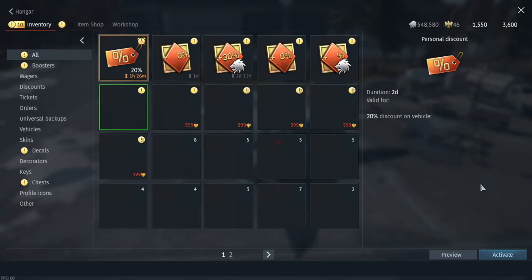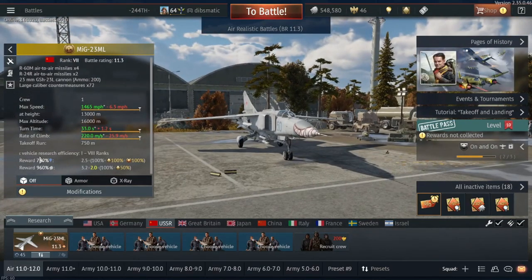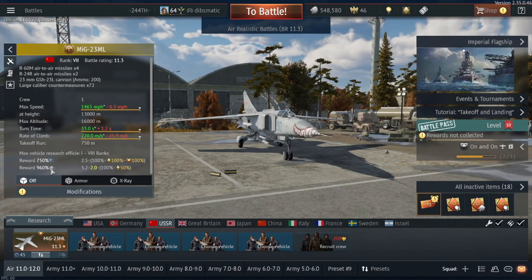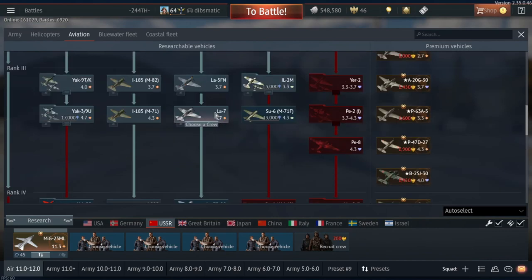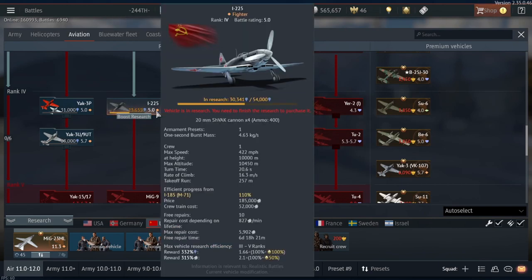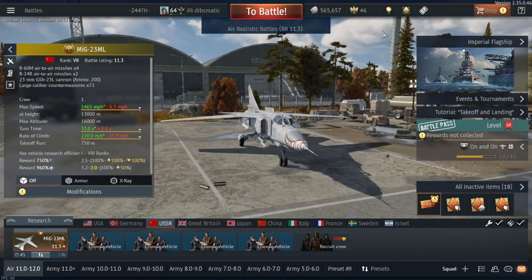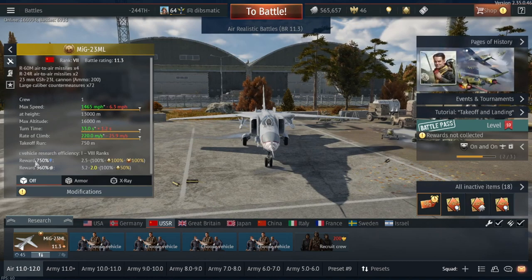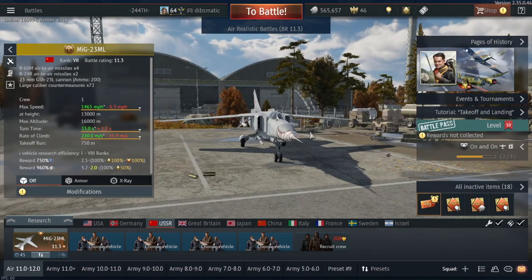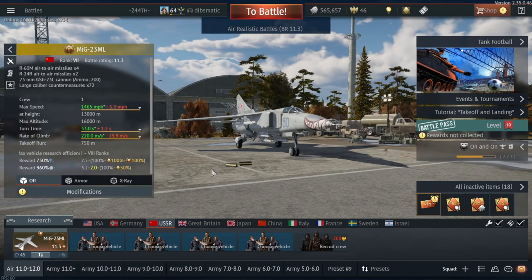Forgot to mention — the SL booster and RP booster for this thing are insane. Look, I don't have any boosters active right now, but these boosters are incredibly good — this is almost a 1,000% SL booster. It is really good for grinding if you can get a lot of kills. I'm only researching 5.0 aircraft here but I got three kills and just gained like another 50,000 RP. It's an extremely good aircraft in terms of the percentage boosters you get, especially if you pair it with a 75% SL or RP booster.